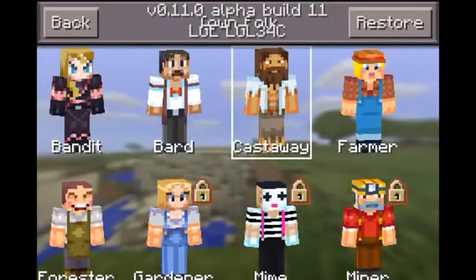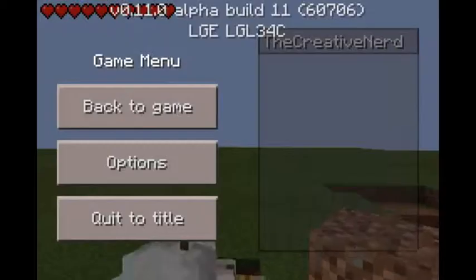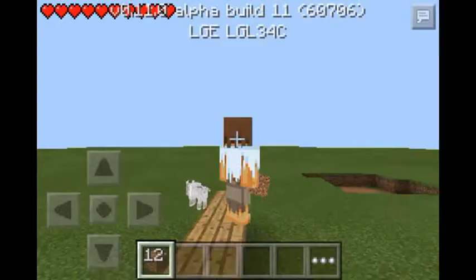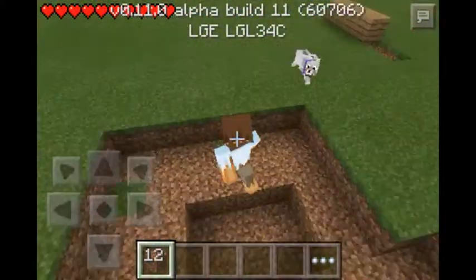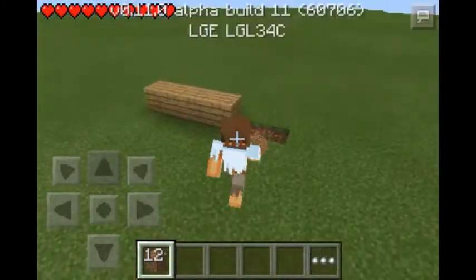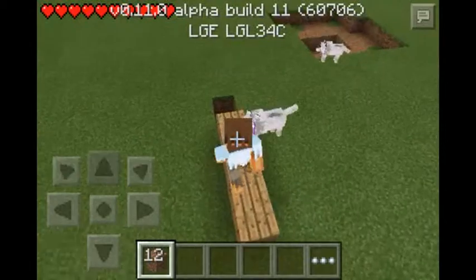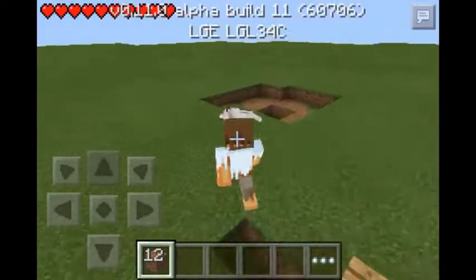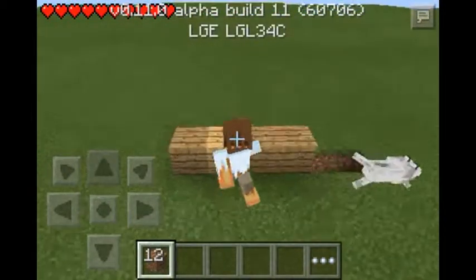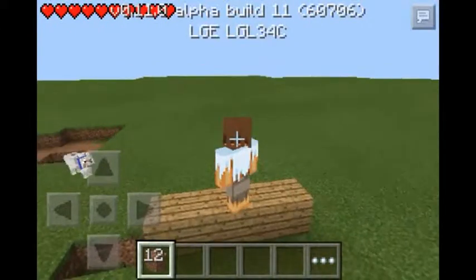Let me go to the menu real quick. Skin packs are now usable - if you want to use one, you press restore and press back, then go into a world and it should work. In first-person view, yes the skin packs do work now. This last build they didn't work. I'm sorry I didn't do a review on the other builds, because the other one was a pretty big update - skin packs were officially added, and it's called Townsfolk or something. Pretty nice.